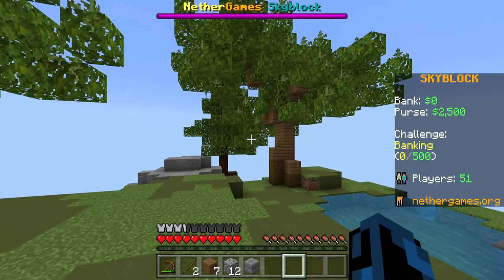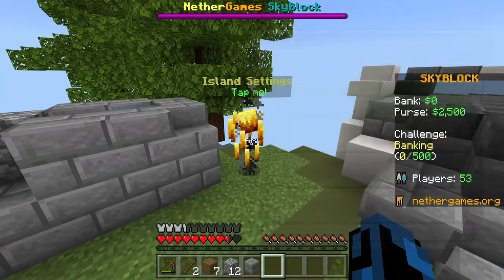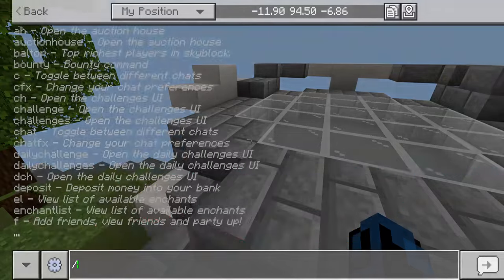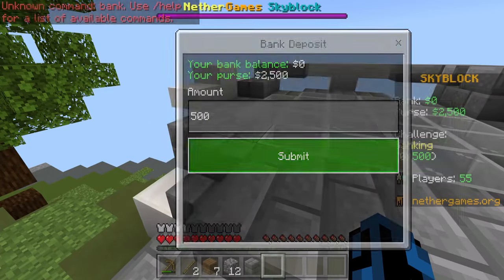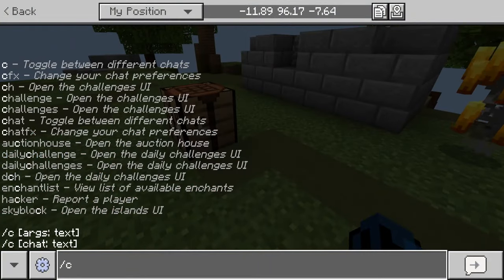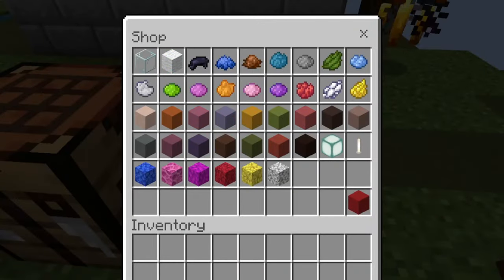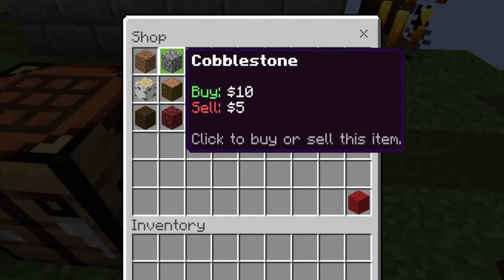There's a challenge called Banking on the right-hand side. I must have played on this server before because there's already a starting challenge complete. Right now we have one that says deposit 500 into the bank. Let's just do 500 and submit — there we go. That completed the banking quest. There's a shop where we can buy pretty much any building block we really want and sell them as well — so we can sell cobblestone that we generate.